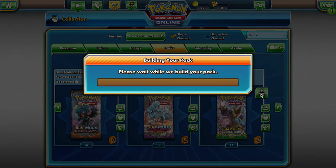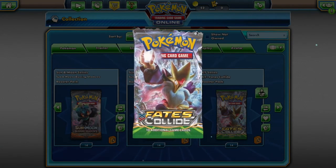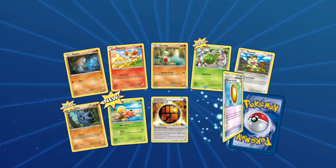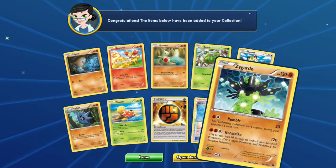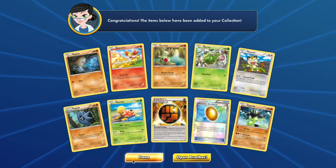And your last pack, Fates Collide, you will have access to: Diglett, Fennekin, Larvitar, Burmy, Meowth, Pupitar, Shuckle, and Zygarde. Not bad at all.